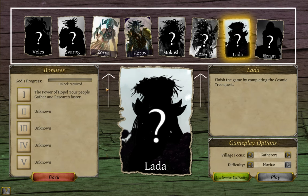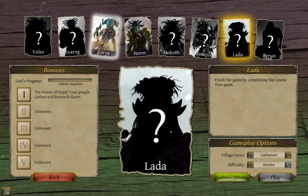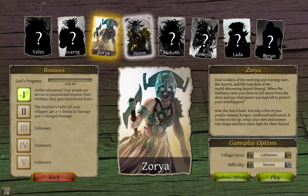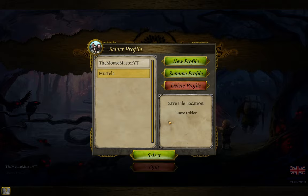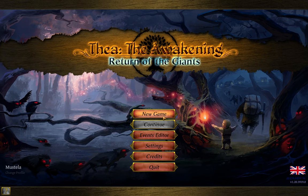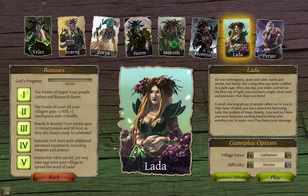The pictures up here are where you select the god your followers will be worshipping. When you first play the game, it will look something like this, with only two gods opened and each having minimal bonuses. After playing for a while and getting everything unlocked, it will look more like this.